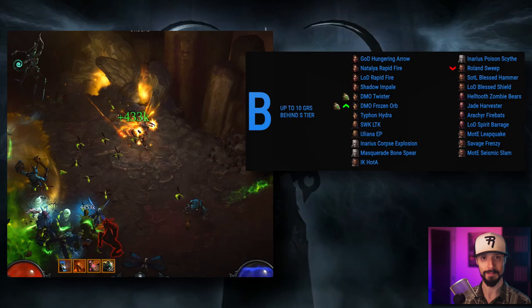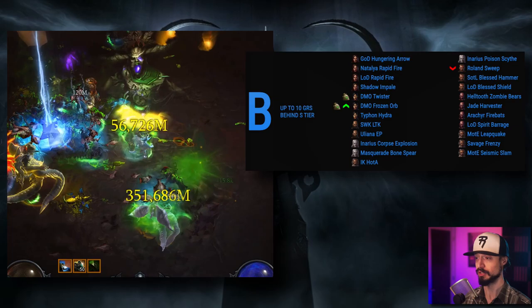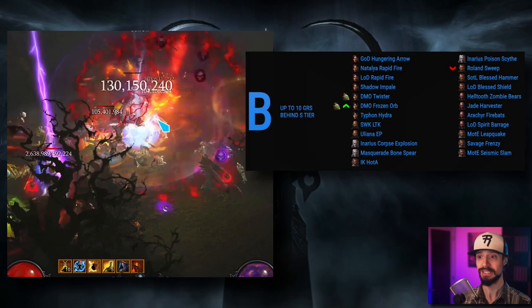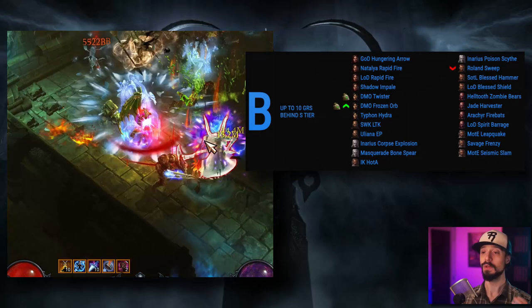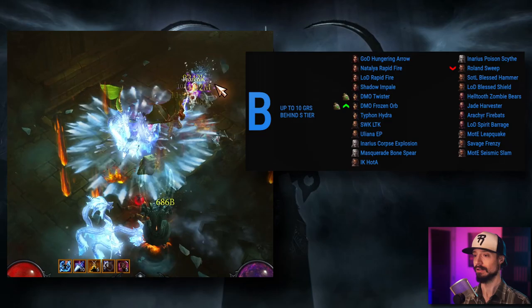For the Witch Doctor, the Zombie Bears build will top the Helltooth leaderboard. The Jade Harvester build tops out in B tier. The Arachyr Firebats and LoD Spirit Barrage also sit here — there is a better Arachyr build, so unless you're really committed to Firebats, there's not a strong reason to pick it, and there is also a stronger Spirit Barrage build. For the Wizard, the starter set is Tal Rasha's Magnum Opus, topping out at B tier with two variants — Twister and Frozen Orb. There is a stronger Twister and a stronger Frozen Orb build out there, but since this is the starter set you can begin here and transition into those, already picking up some of the supporting gear. The Typhon Hydra build also tops out at B tier, though the Wizard has more powerful Hydra options in higher tiers.